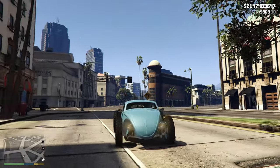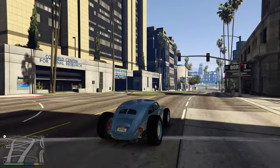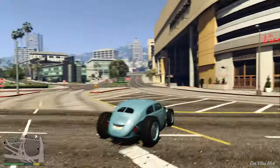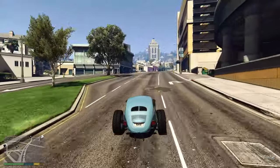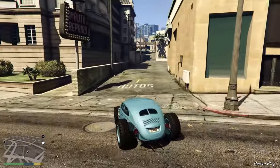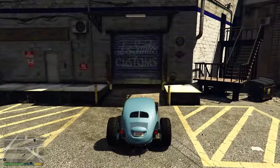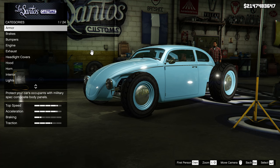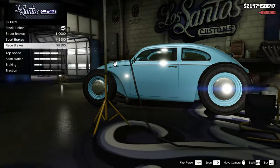Today guys, we're going to be doing a custom build for the brand new Weevil Custom in GTA Online. A little while ago I did just upgrade this car and made it look crazy and cool, but this car has some amazing customizations available. You might remember in that video I drag raced somebody at the airport — his car looked phenomenal. So we're going to make a replica of his car. Whoever that was, huge shout out to you because your customization is absolutely fire. Let's get this thing going.